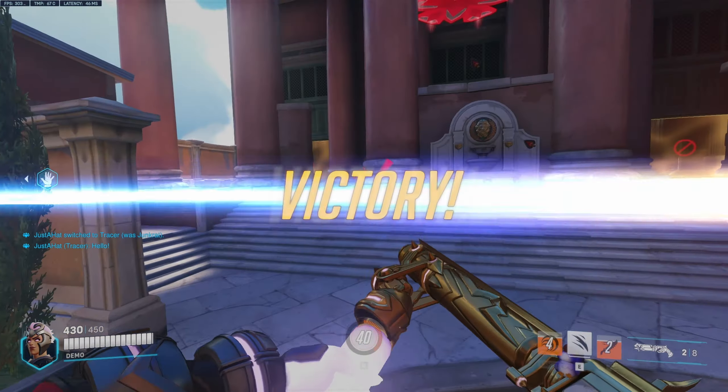My Genji is in with me so I'm gonna get the Mercy - should be easy. Now get on the Ana just like that. If you have a DPS willing to work with you like Genji, or McCree, Tracer would be good too, then just utilize them, get in there with them and they'll definitely help you out.